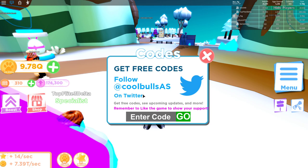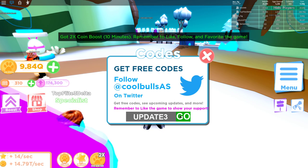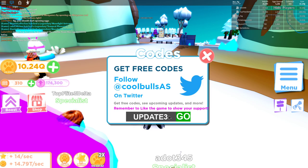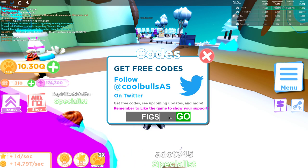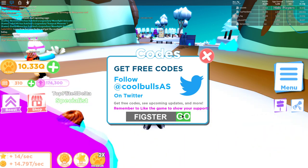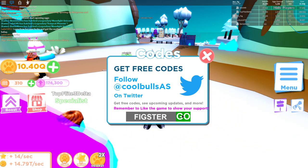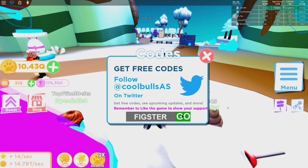The other thing they added was one new code — 'update3' — and that's going to give you 10 minutes of double coin boost. So go ahead and use 'update3' as a code to get that. And of course I have my own code, so make sure you use the code 'fixture' as well — that's also going to give you a double coin boost. Use both those codes to get yourself some good coin boost if you haven't done so already.